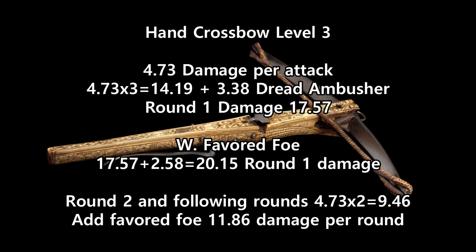So that is a total of 14.19 damage. Then we add the d8 from Dread Ambusher, which will be applied 70% of the time, plus 5% chance it's a critical, and that's another 3.38 more, so we're up to 17.57 round 1 damage. If we want to add Favored Foe, we need to only hit once with those 3 attacks to apply it — that's a 98% chance. Add 5% for criticals, so 2.5 average damage. So if we use Favored Foe, our round 1 damage increases to 20.15. On round 2 and following rounds, damage drops to 9.46 per round, or 11.86 with Favored Foe.